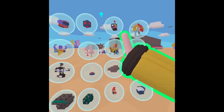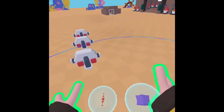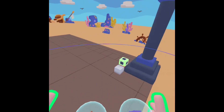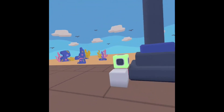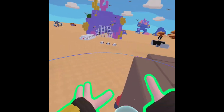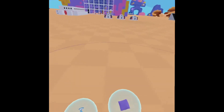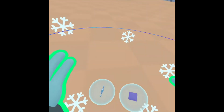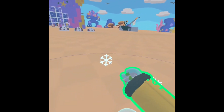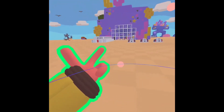And then we got the candies. Here's the red candy. It explodes you. But if it doesn't explode you, then what it does, it gives you cotton turn. This freezes you.